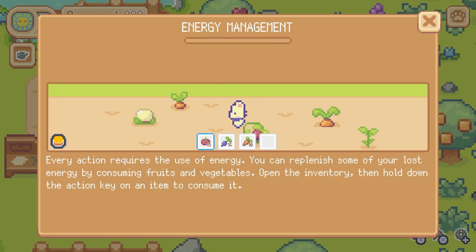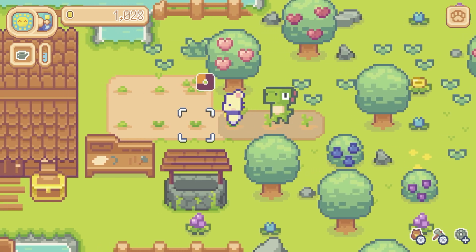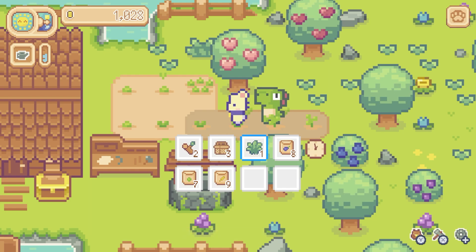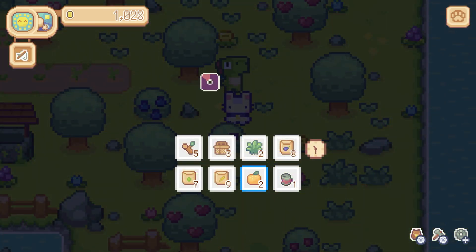Energy management: every action requires the use of energy. You can replenish some of your lost energy by consuming fruits and vegetables. Open the inventory and hold down the action key on an item to consume it — so you do have to eat. It took me forever to figure out. You have to hold your action button down over the fruit that's in your pocket.